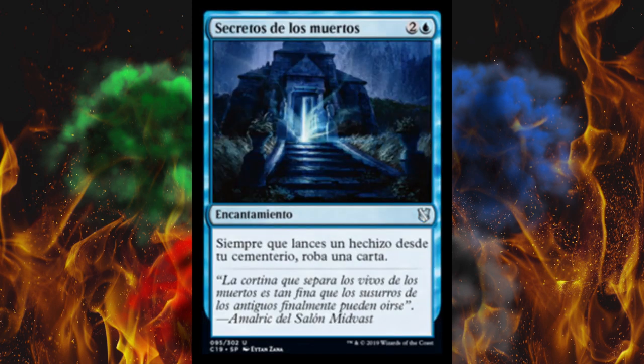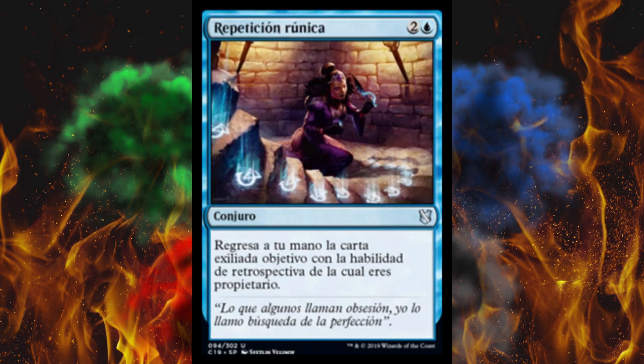Next up it's Secrets of the Dead, obviously. It's a three-cost blue enchantment and whenever you cast a spell from your graveyard, draw a card. Just pure flashback-jumpstart synergy. That artwork looks like it could be Squidward's vacation home. Next up, Runic Repetition — a three-cost blue sorcery. Return target exiled card with flashback you own to your hand. Anything that interacts with the exile zone is a no-no in my opinion, unless you're just counting exiled cards. This does break the rules of the game somewhat, but you're just returning one card. I just stylistically don't like it.